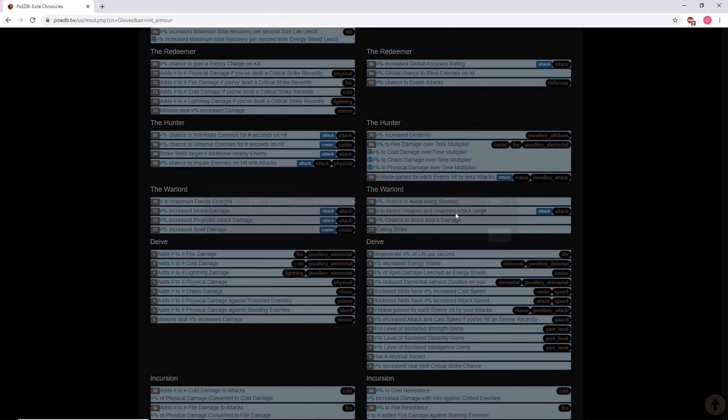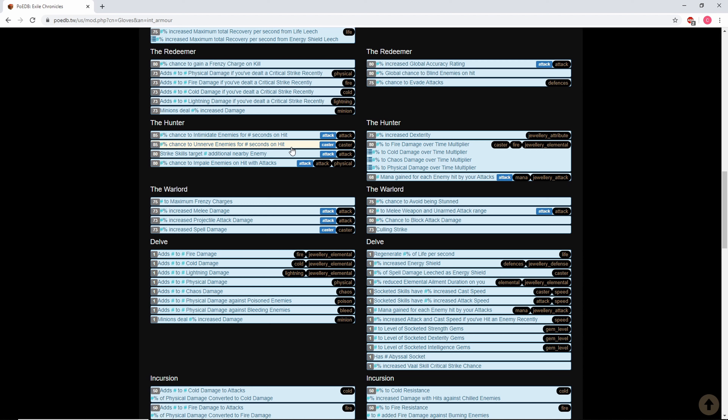For example, there's roughly 500, 1000, and 250 — so 1750 total weight — meaning it's about a 1 in 7 chance to get unnerve on hit normally. But with this method you can guarantee it on gloves like fingerless silk gloves, which are spell damage gloves. It's super powerful.